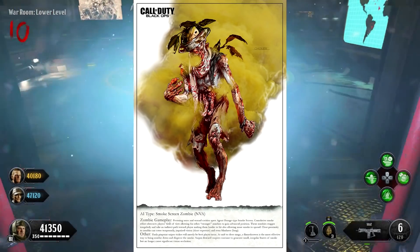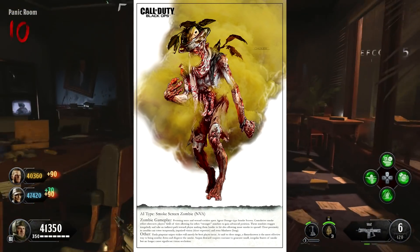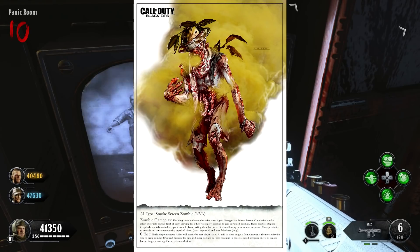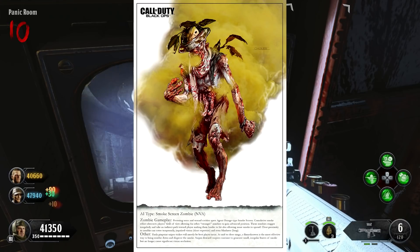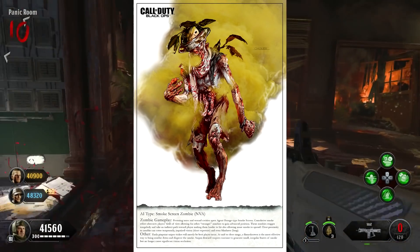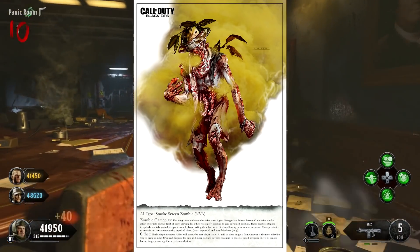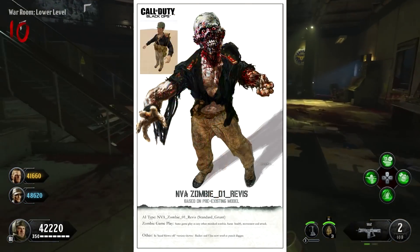Early pinpoint sniper strikes will mostly be the player's best tactic. At mid to close range, a flamethrower is the most effective way to bring the zombie down. Dead corpses continue to generate small irregular bursts of smoke but no longer cause significant vision loss. Not gonna lie, this zombie actually does sound pretty annoying, but the concept looks very cool. I guess this is kind of similar to a Nova 6 Crawler, but instead of leaving a trail of Nova 6, it leaves Agent Orange. Looking at the concept art, it's got a weird jungle hat and some leaves coming off it, so perhaps Shangri-La — we do have two different elemental zombies in that map, the Napalm and the Shrieker zombie.